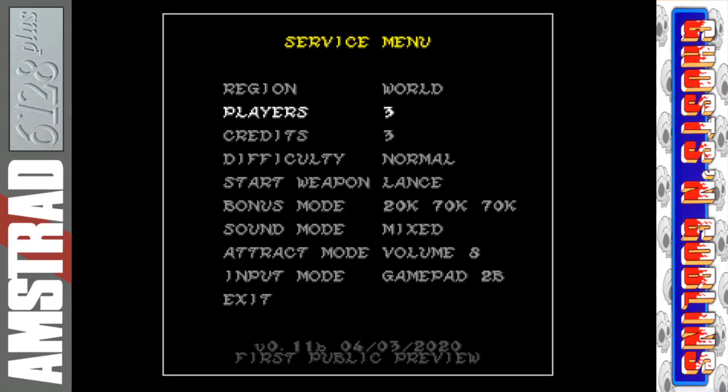As we start things up, make sure you hit the space bar very quickly and you actually get to a service menu like you would on the actual coin op. You can change the region from World to Japan, increase the number of lives and credits, change the difficulty level and even the starting weapon, when you get bonus lives, and change the sound mode from mix to either sound effects only or music only, and even change the attract mode volume. That's awesome.